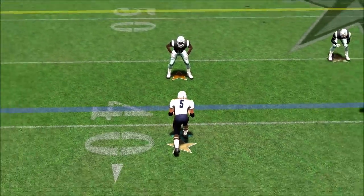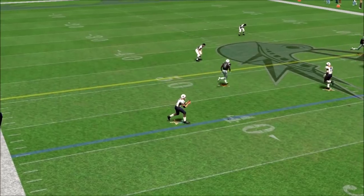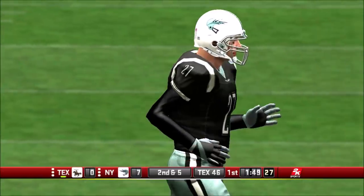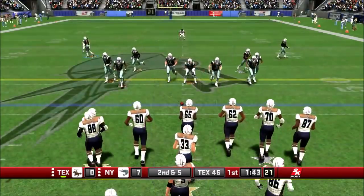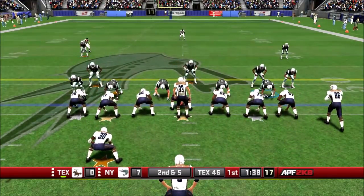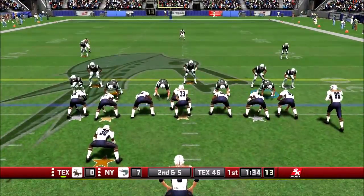Kind of an interesting number set by today's standards, but you can see here a wide receiver screen run by Horning. The interesting thing — and I don't know if Madden does this at all — you see them come back out and Horning lines up as the halfback. He's going to get a pretty good run to the outside.